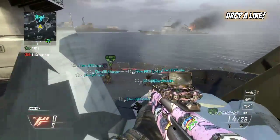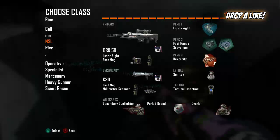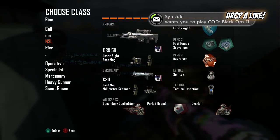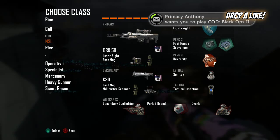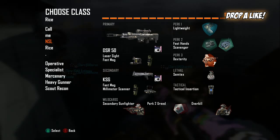Alright, class setup: you want the DSR50 with a laser sight. You don't need the fast mags, I just put them there because I have the slots. You want the KSG with the subtext and tactical insertion — it doesn't matter what you put on the KSG as long as you can zoom in with it. You can take out the scavenger, the fast mags for the KSG, Perk 2, and secondary gunfighter.